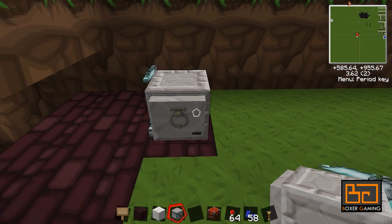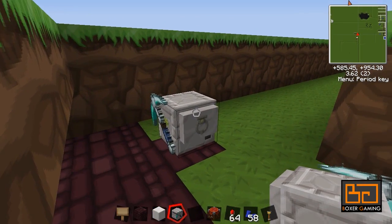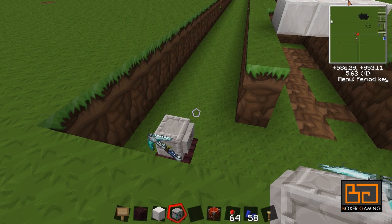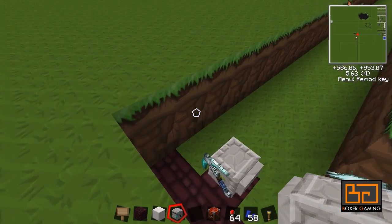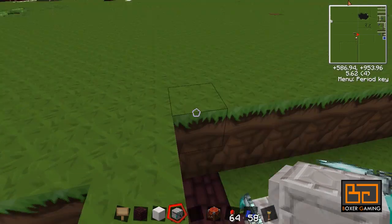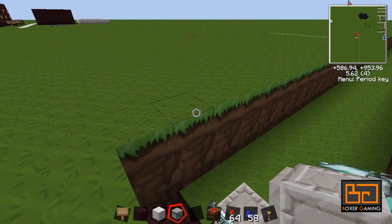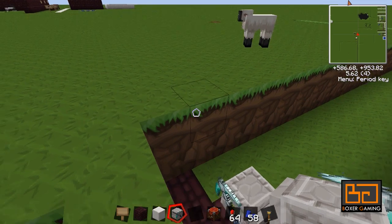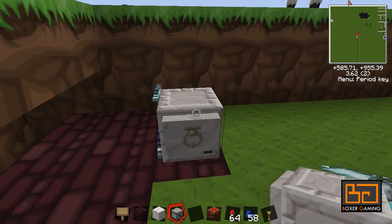The alternative way is to make a disk and just add the disk to this turtle, and you can program it exactly the way you want it. For example, you could program it to make a tunnel 10 deep, 3 wide, 3 high, and then come back to a chest and deposit all the items, or you can do anything you want, which is really cool. But for now, we're just going to do the simple way.